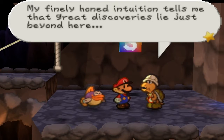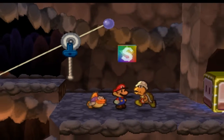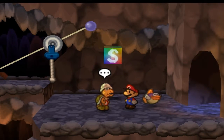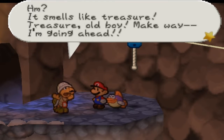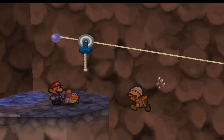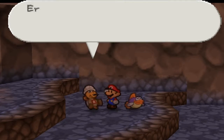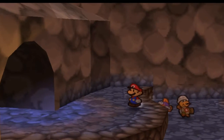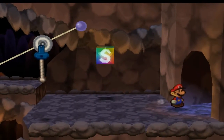My finely honed intuition tells me that great discoveries lie just beyond here, but there's this mysterious block in the way. Don't worry sir, we got that for you. Excellent! Now Mario, no time to hang about — onward to glory. He still jumps. It smells like treasure, treasure boy! Make way, I'm going ahead. Uh-oh. You should've grabbed the thing. Oh snap! Err, don't mind me Mario, just investigating this floor a bit more closely. Going ahead. My, oh, my achy. Ouch. He's strong though, he's a Koopa — his shell had to at least prevent some of the damage. He should've jumped on this.